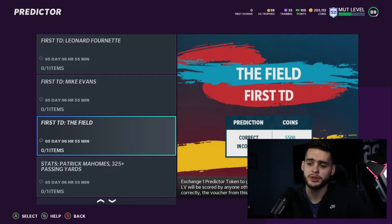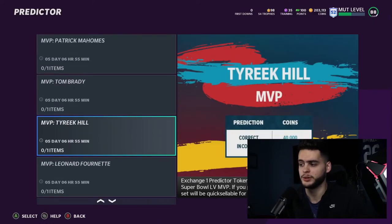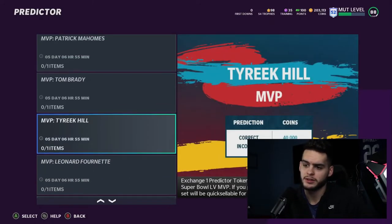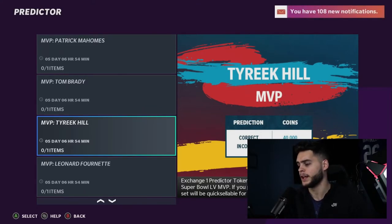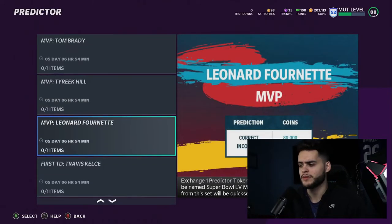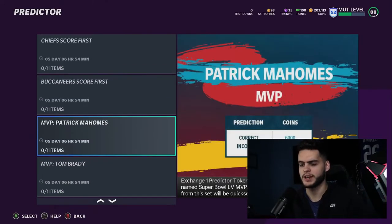The sets I really think you should take a chance on are the MVP ones — MVP Leonard Fournette and MVP Tyreek Hill. These only cost one token each and if one hits you can make 80k, which is way more valuable than 5k. The odds are low since it's almost always a quarterback, but you never know. I wouldn't take MVP Tom Brady or Mahomes because the payout is only 9k — not worth it when only one player can win MVP.